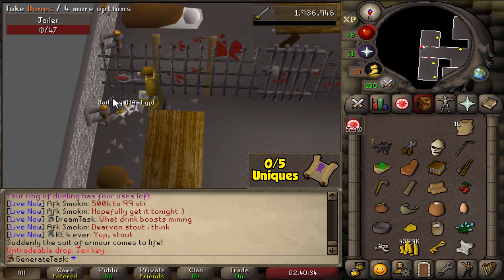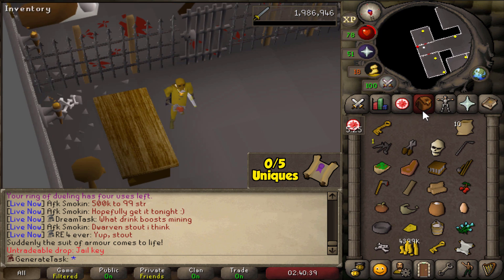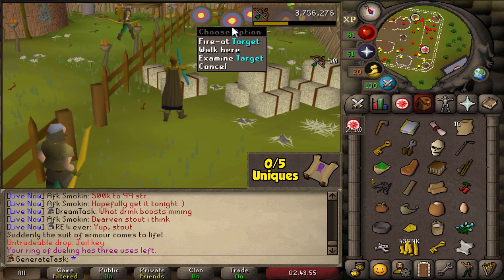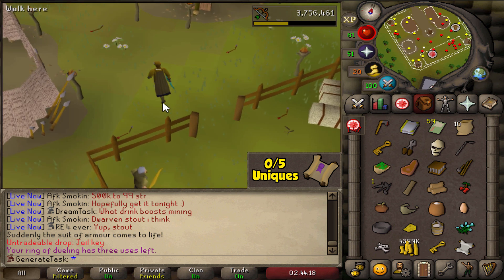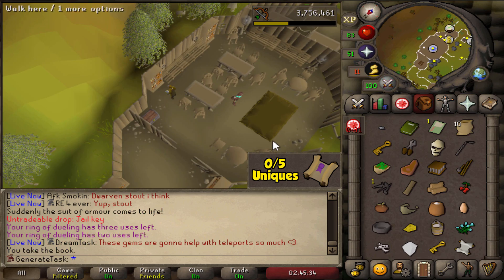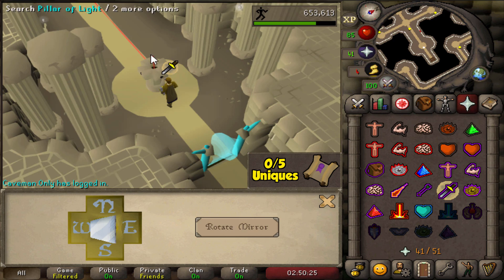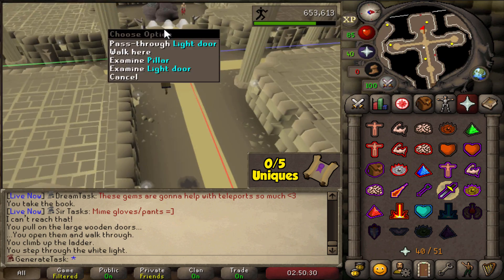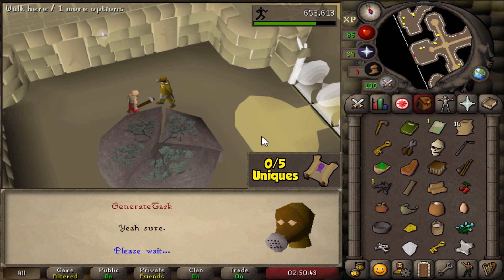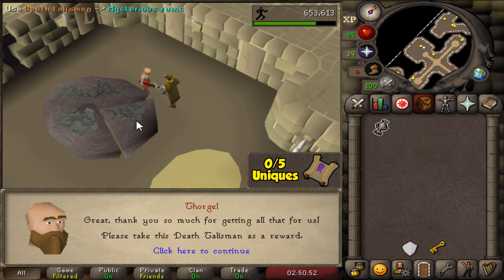That's the first of the three special items we need. Now all that's left is the Priness history and an archery ticket. Let's get the ticket first, then the book. All right, tickets done — and now we just need the Priness history. Got the book from the bookcase. Now we just need to go back, rotate this mirror one last time, go through the light door, and give the rest of this junk to Thorgal. Oh — the most beautiful Death Talisman I've seen in my life. Now we can enter the Mysterious Ruins.